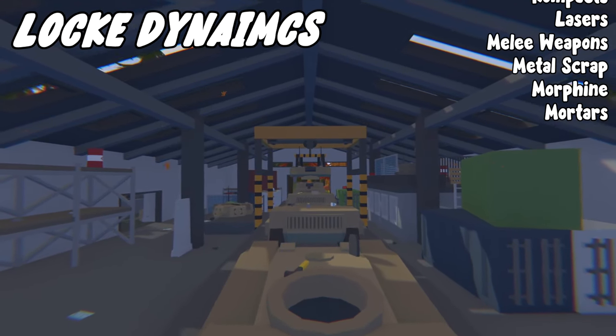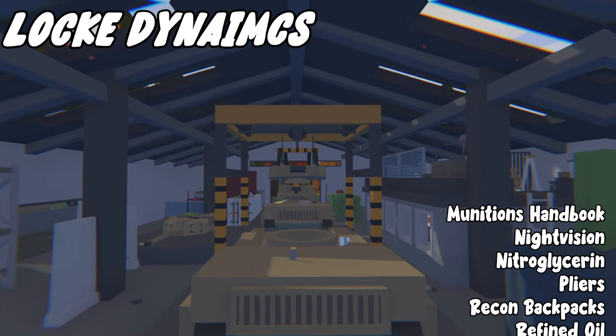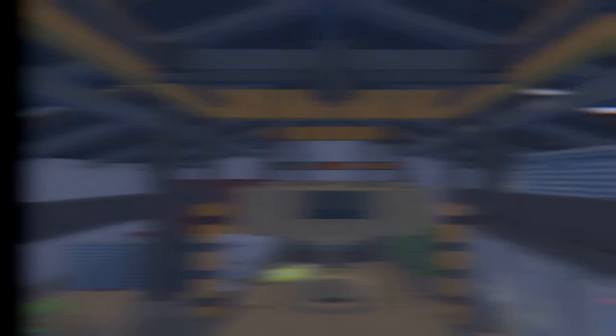Locked Dynamics also drops lasers, melee weapons, metal scrap, morphine, mortars, munitions handbook, night vision, nitroglycerin, pliers, recon backpacks, refined oil, regen stim, sights, tanto, tape, Ulfbert, Uzi, and wrench.